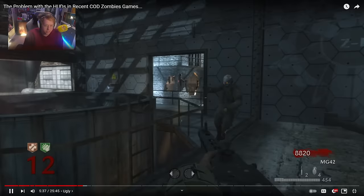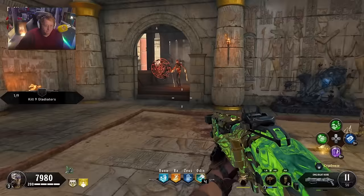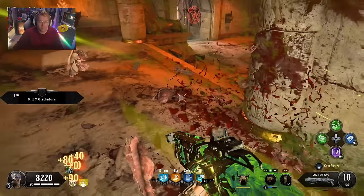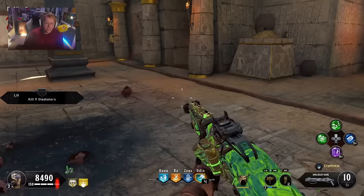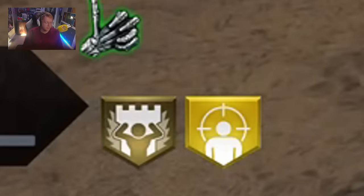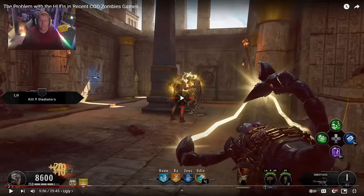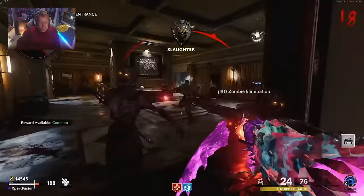Black Ops 4's HUD looks unique to zombies — I'll give it that — but it failed because Jason Blundell was too hung up on the idea of four for everything: four perks, four specialist weapons, four elixirs, four ammo types, four maps on launch. When you have extra perks beyond four, the icons just look horrific and weirdly spaced out. How this was never patched out day one blows my mind.